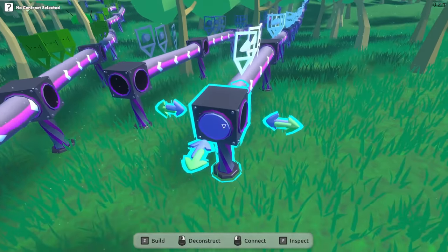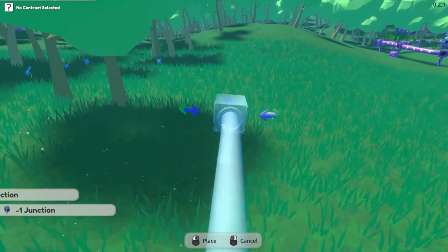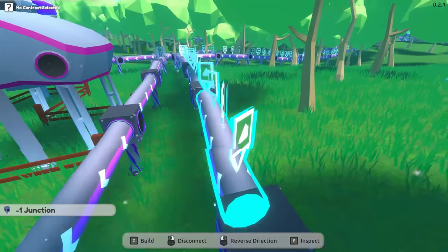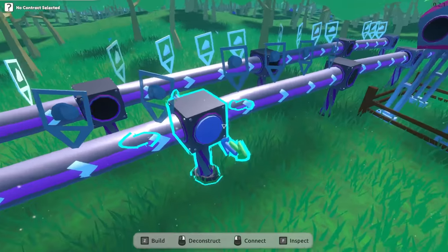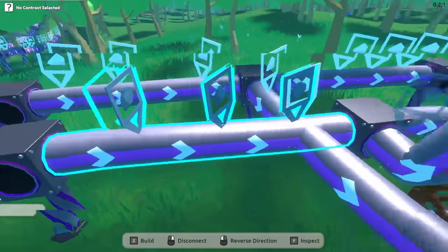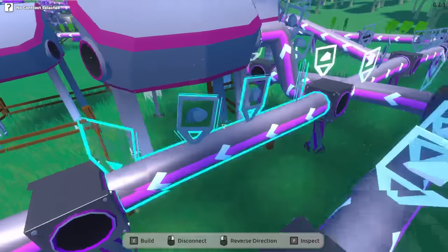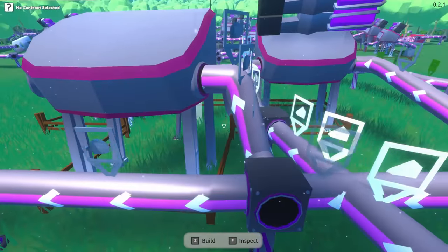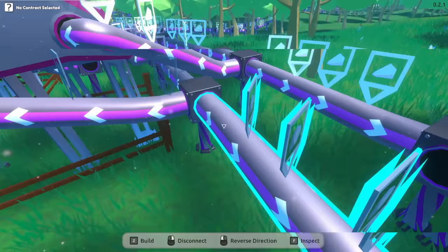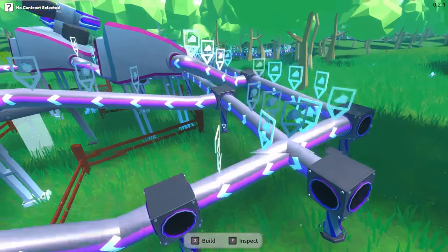The gem dog recipe needs crystal and rock. Let's get these two resource lines piped over here. We'll pull crystal out from this side, bring it over, then run the rock line right next to it. Then we need one line going there, this one going there, and that one going there too. Set the recipe on all three assemblers to gem dog — gem dog — gem dog. Done.